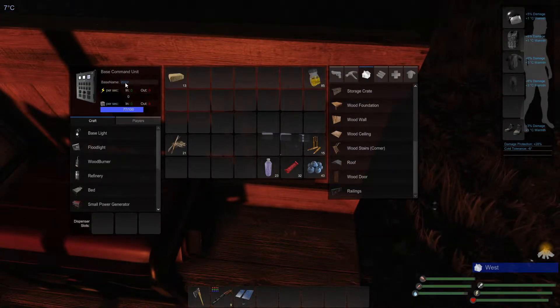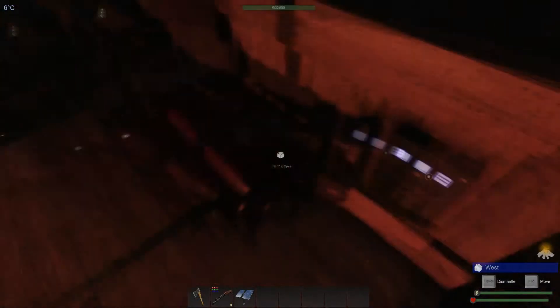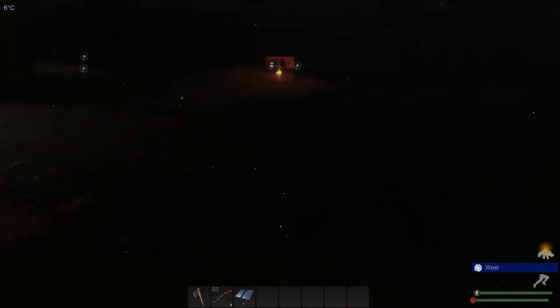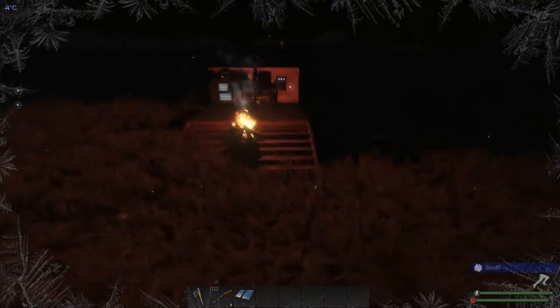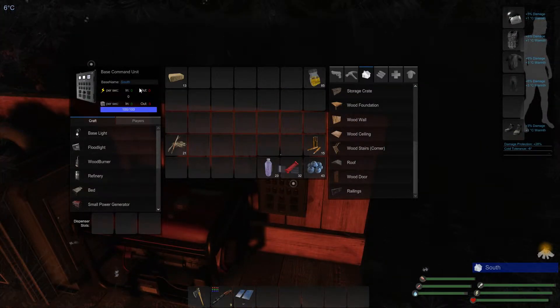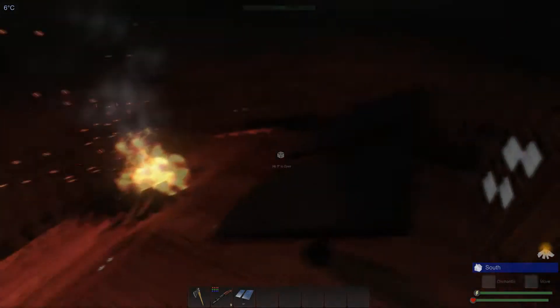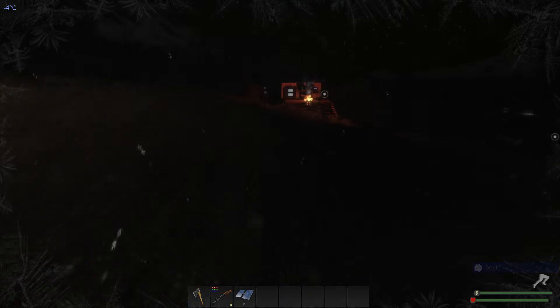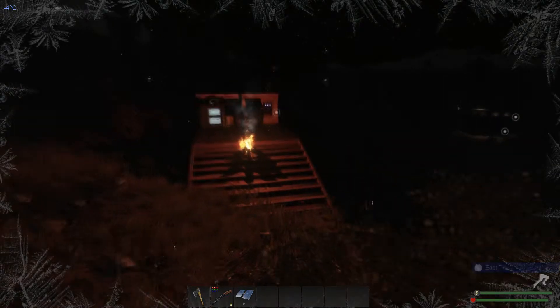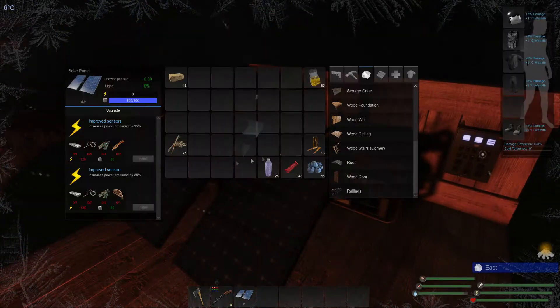This one's facing west and it has no power within it. This one here is facing south and it's completely drained of power. None of these solar panels are upgraded — they are all completely stock, so no upgrades, as you can see.